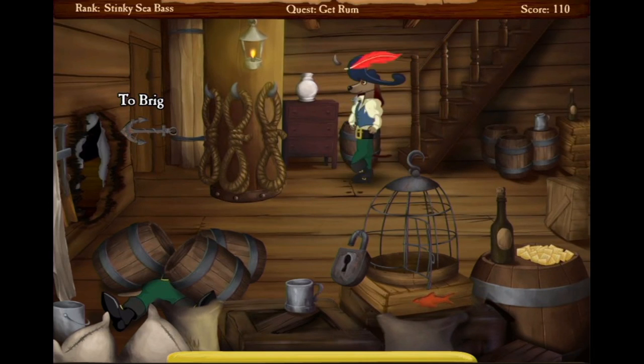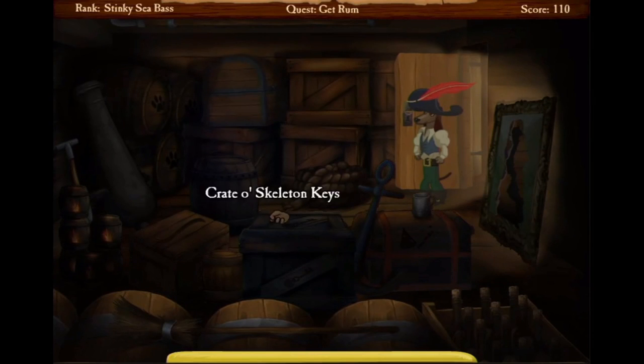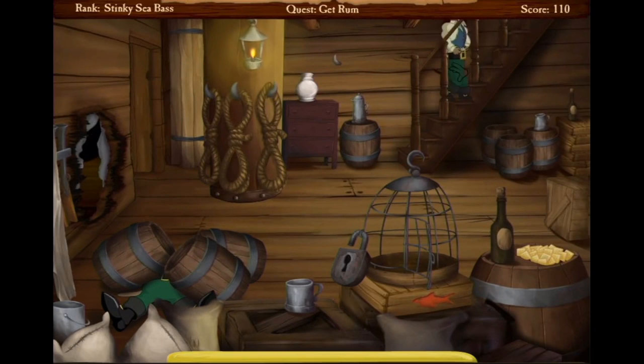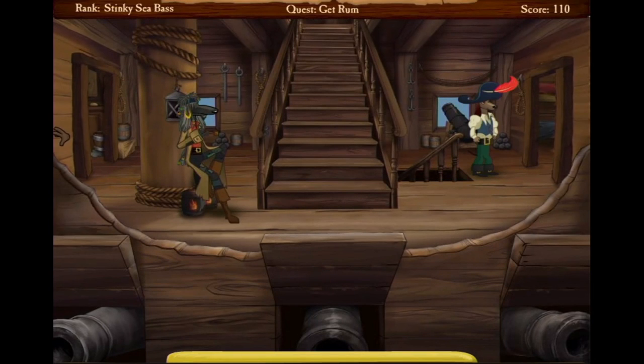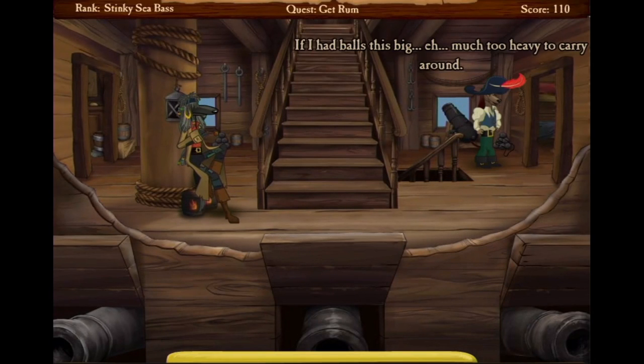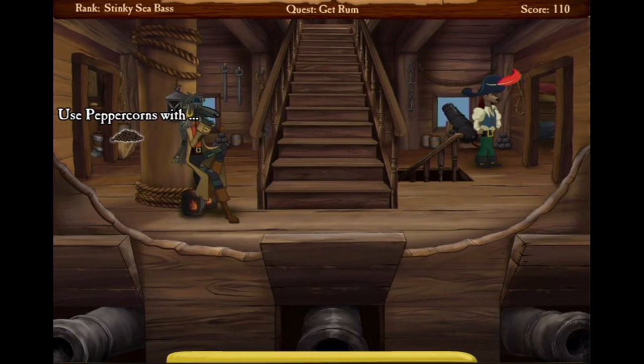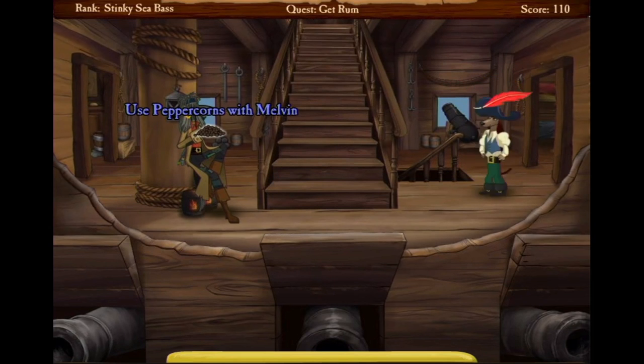One complaint is getting around the world is kind of slow paced. Right now I'm just kind of exploring to show off some of the different rooms of the ship and the art style, because it really is a charismatic game. It's nice to look at and that's always important especially for point-and-click adventures — if you're going to be staring at a screen for a while it better look nice.